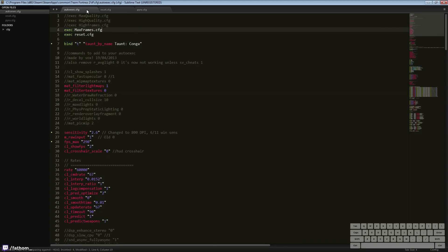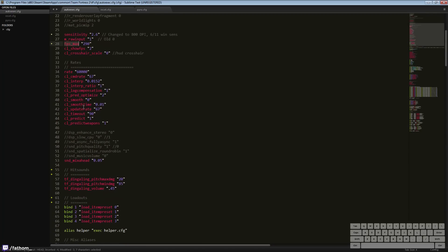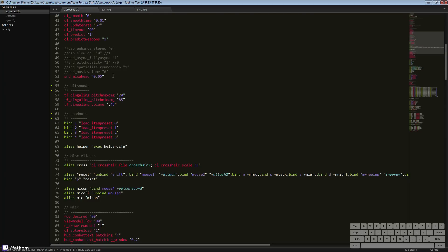Here's my autoexec. You can see at the very beginning I'm executing maxframes.config, which is Chris's FPS config. I'm also executing my reset config. And then below here you'll see I'm setting up sensitivity, raw input, FPS max, and so on — any specific settings to me.